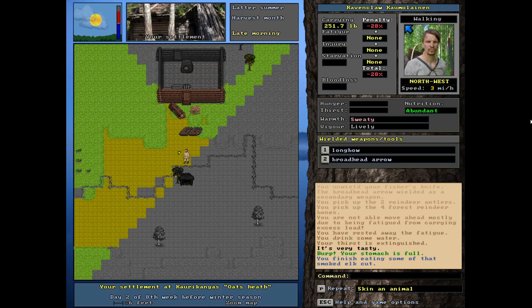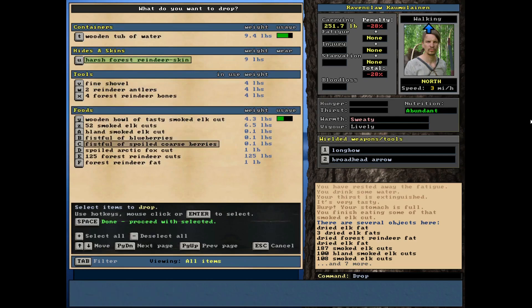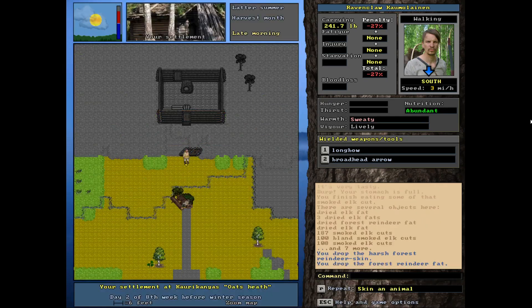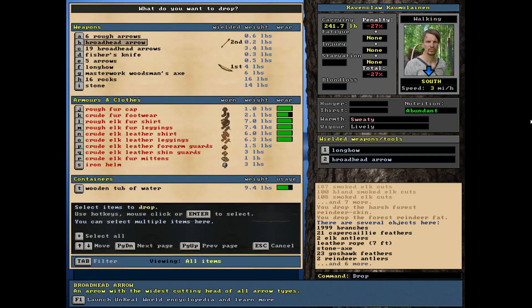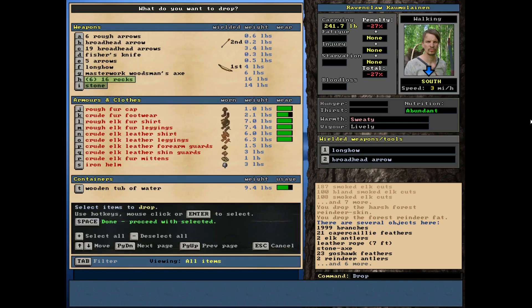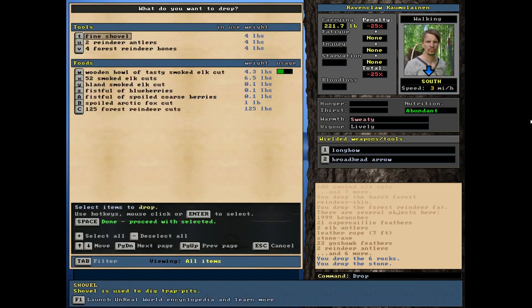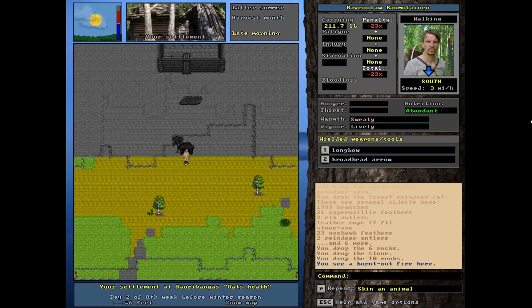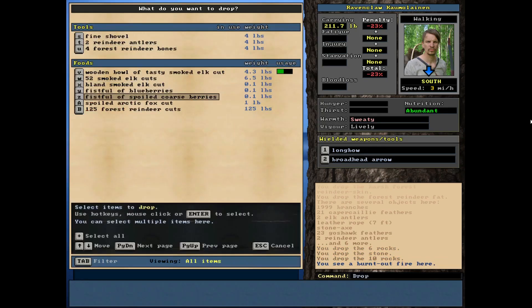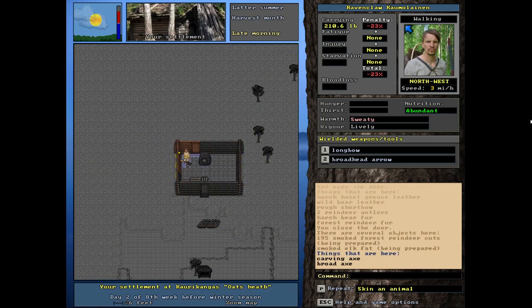That was pretty awesome. Same technique here even though we're at home — I'm going to drop the skin and the fat and focus on the food first. I don't want the food to go bad even though I'm at home. Stick to the routine. I'm dropping most of those rocks but I'm going to keep a few. We've got a little bit of spoiled food too — this is just what was in some of these traps that I've been resetting. We haven't had any real food spoil in a long time.